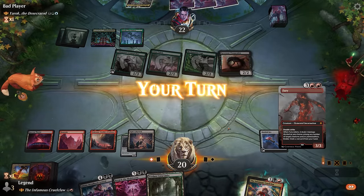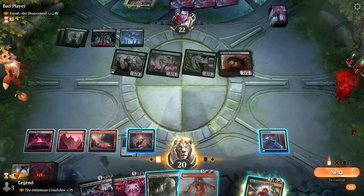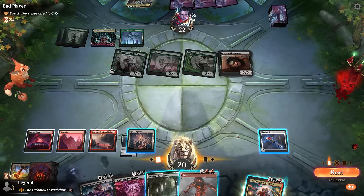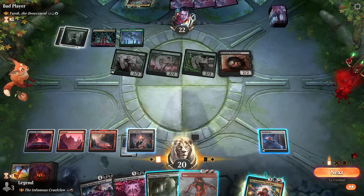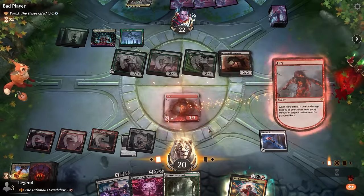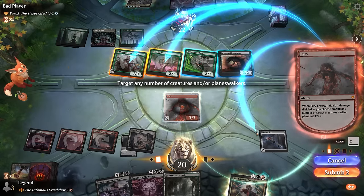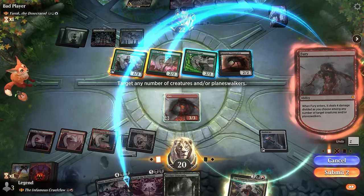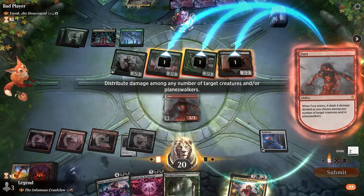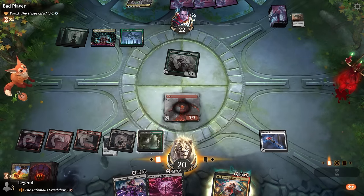Liliana can just plus to make a zombie - Fury isn't bad either. We can take out pretty much everything except Loam Speaker so they can still play Yarok, but then Liliana's minus is looking a lot better. We cast Fury - we could answer the two mana creatures and leave Chupacabra and Reclamation Sage, but setting up the minus four a little better here still makes sense.